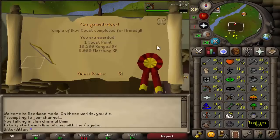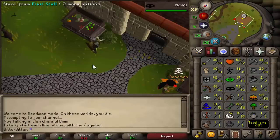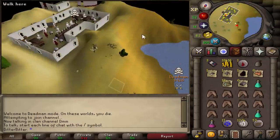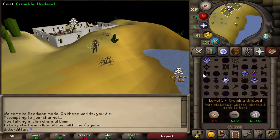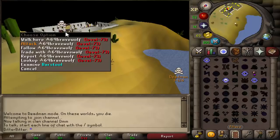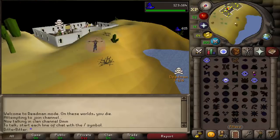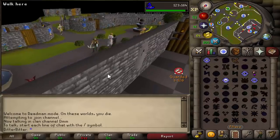Temple of Ikov completed and some nice range XP as well. Got 53 Thieving - we can go do Desert Treasure now, let's go. But another hurdle: someone is waiting inside DT as well. There are raggers at every quest this tournament. So I can't get it done right away, but that's not a problem because I need to do other training anyway.